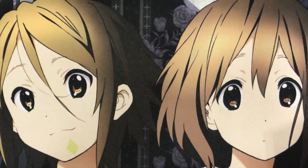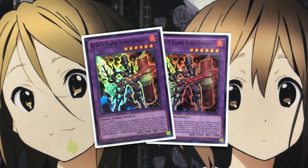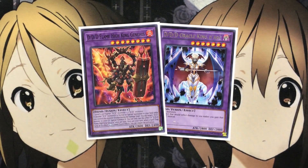For fusion monsters, I run two DDD Flame King Genghis. If another DD monster is special summoned to your field while you control this face-up card, except during the damage step, you can target one DD monster in your graveyard and special summon it, once per turn. If this card is destroyed by battle or sent to the graveyard by a card effect, you can target one Dark Contract in your graveyard and add it to your hand. I also run one DDD Oracle King Dark D'Arc, which gains you life when effect damage would be inflicted. And one DDD Flame High King Genghis, an evolved form that gives more special summon options and can once per turn negate a spell, trap, or effect activation. Being level eight, it helps summon Kali Yuga.